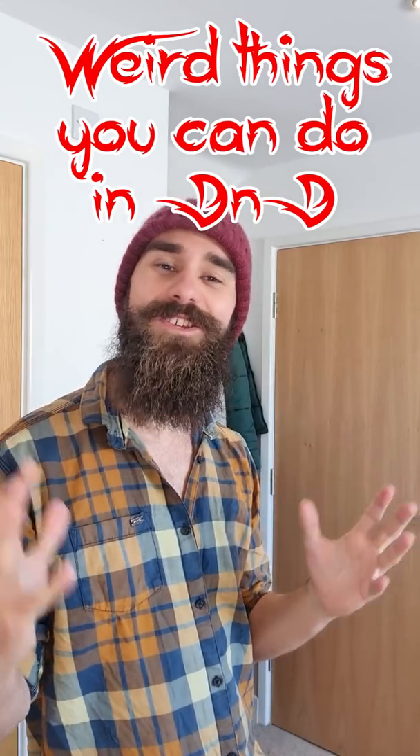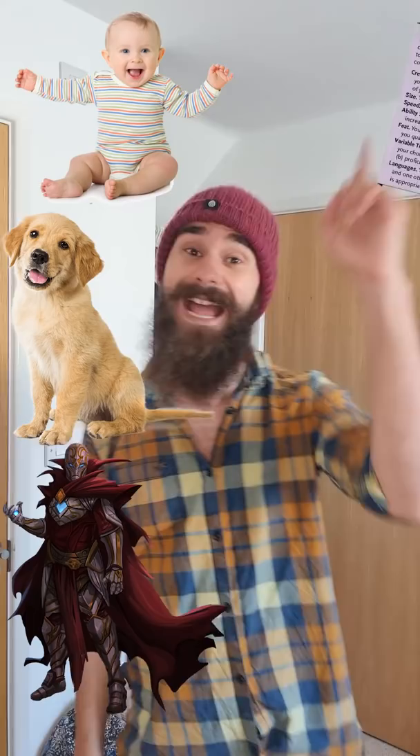Weird thingies you can do in D&D #31: The Catapult Combo. Step 1 — be any class, any race, level 1, and use Tasha's custom origin to give us a free feat. We're going to pick Magic Initiate, giving us access to Catapult.